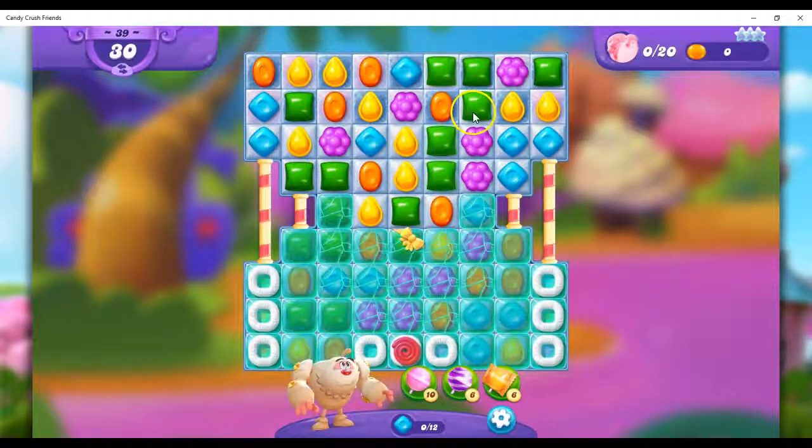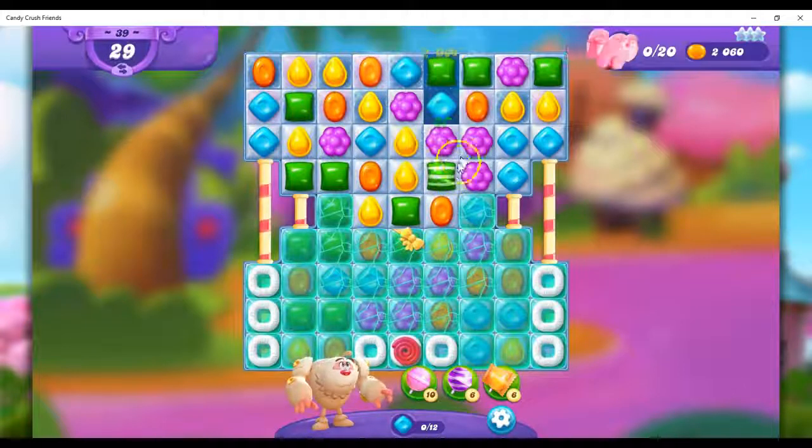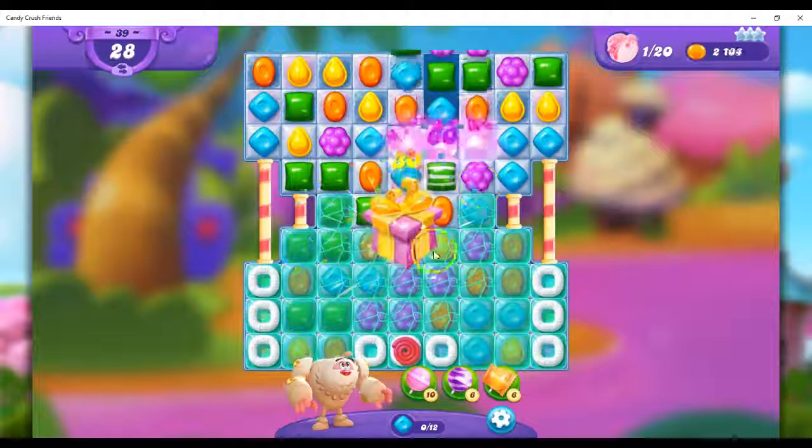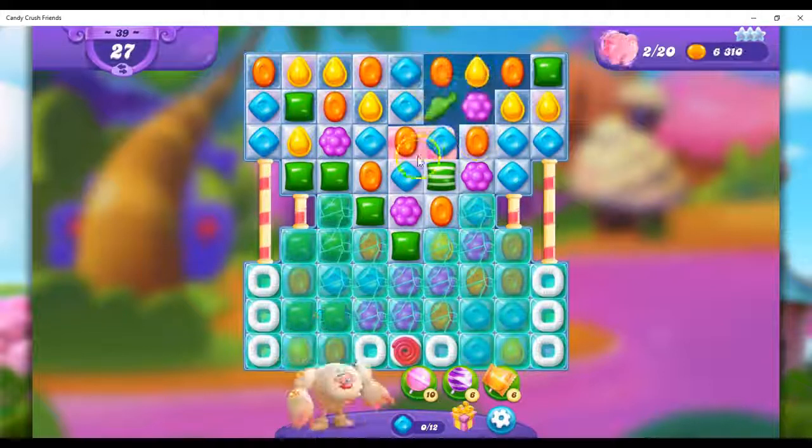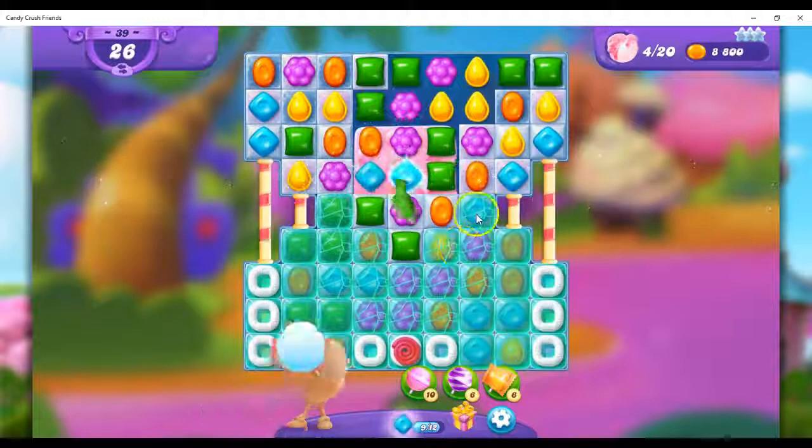I need to make a lot of activity here. I'm going to go for a stripe instead of a fish — I could use those four to make a fish. Let's see if we can reach down here. This is so hard trying to get through all of this, but I've got some fun things to help me.